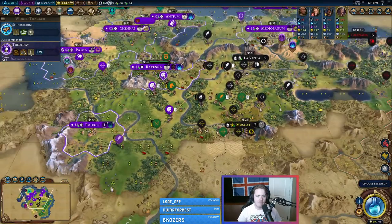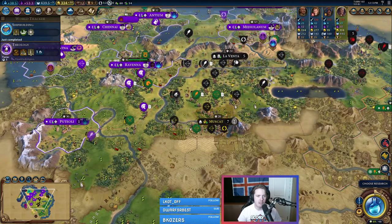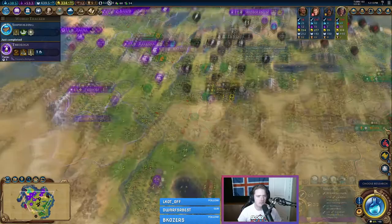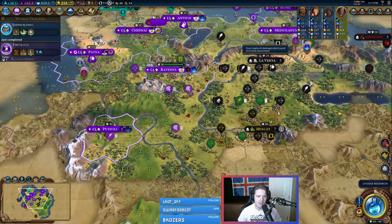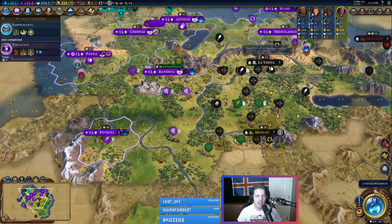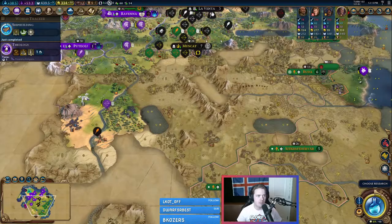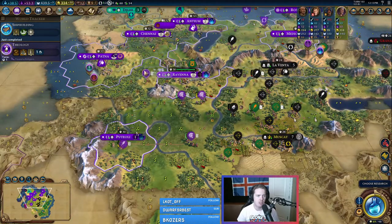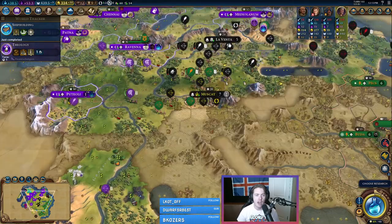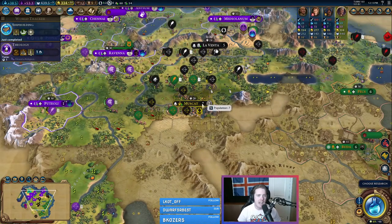It looks like they have backed off of Ravenna just as I assumed they would. They are a bit outnumbered and having trouble figuring out this mess in the middle. These roads are so helpful — having units that can just run through between our cities and make a block here is very helpful with these legions. We're gunning down units pretty good. I'm still waiting for enough gold to upgrade these at half price. Once we have crossbows, I think we have to go through Muscat, so we'll focus on taking Muscat next.